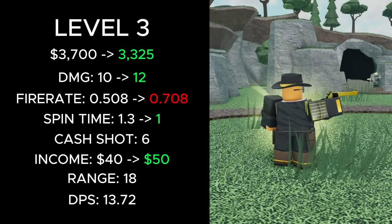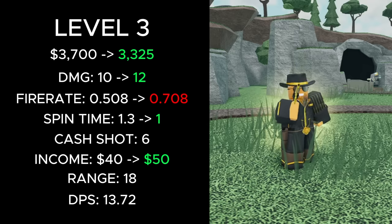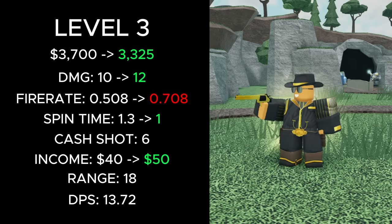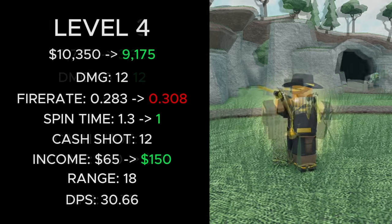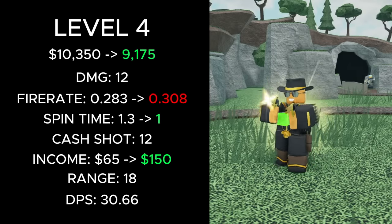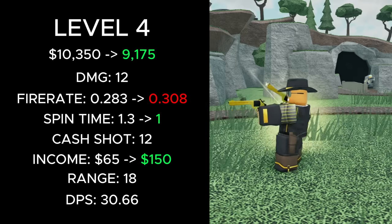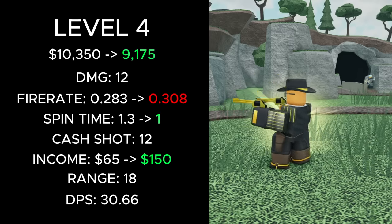At level 3, its total cost was reduced from 3,700 to 3,325 cash, its damage increased from 10 to 12, its fire rate increased from 0.508 to 0.708, its spend time decreased from 1.3 to 1, and its income increased from 40 to 50. At level 4, its total cost was reduced from 10,350 to 9,175 cash, its fire rate was increased from 0.283 to 0.308, its spend time was decreased from 1.3 to 1, and its income was increased from 65 to 150.